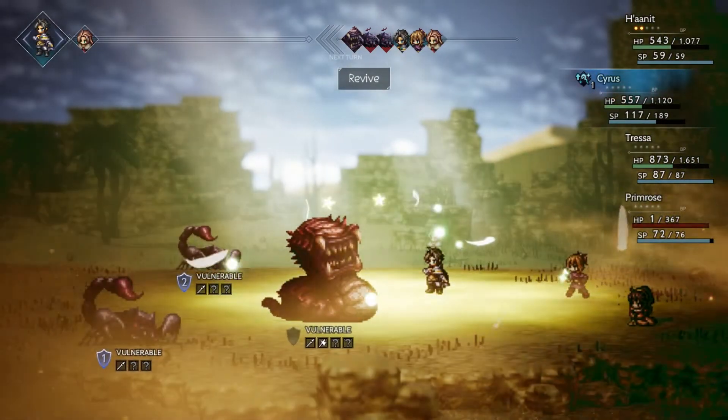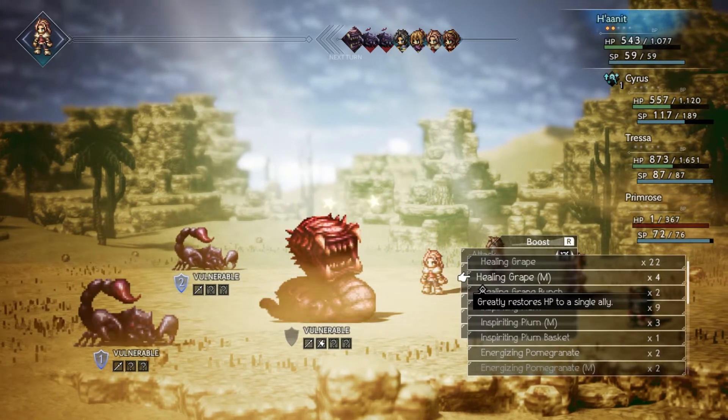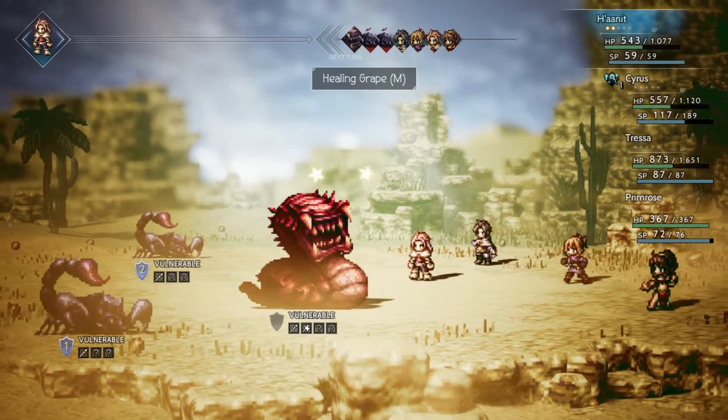With Octopath Traveler you will acquire a total of 8 characters, and during your adventures you may want to switch out a character or two to create the perfect party. However, it isn't too clear on how to do that, so let's go over how to change your party in Octopath Traveler.